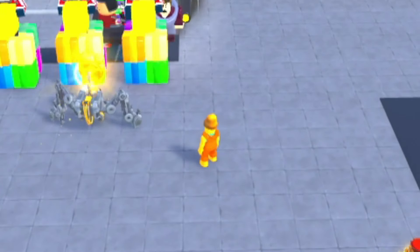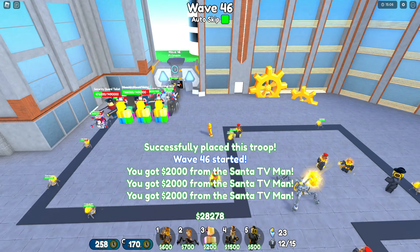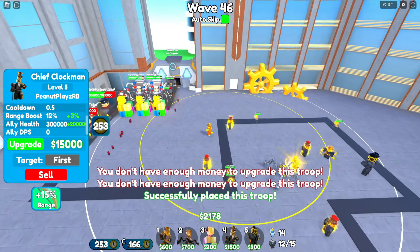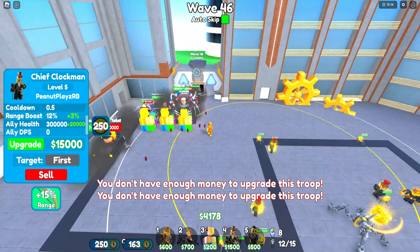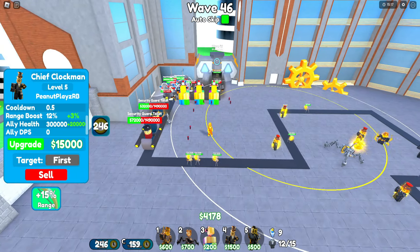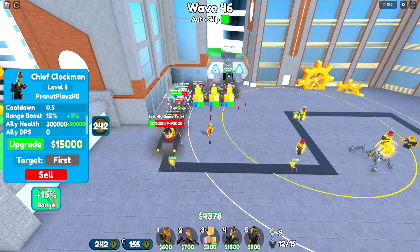We can now put another chief probably in this corner and he'll also reach the front. Give him a couple upgrades — we can actually almost upgrade him to max right away. And look, he's already reaching the front of the map. Wave 46 and we are still just running these toilets down.